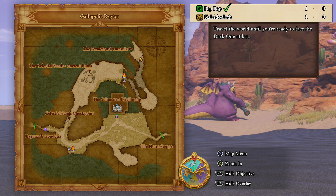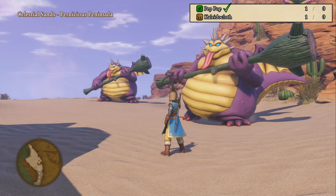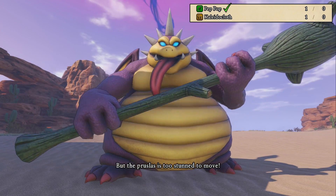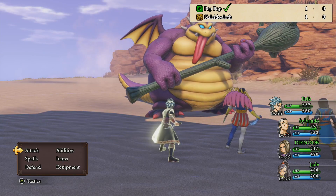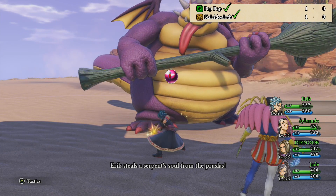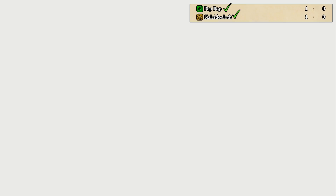For instance, if you go to the north of the Galapolis Desert, there are these guys right here — two of them — and they respawn really quickly. Just go in there with Eric and steal from them. You can do it really, really quickly. Get these two, take them back to Crystalinda, get the two collider cloths, and that's pretty much it. Go to a camp and forge away.